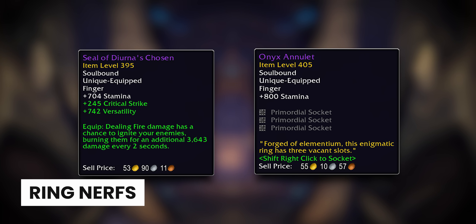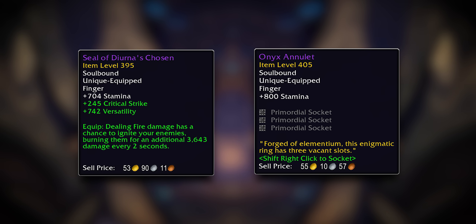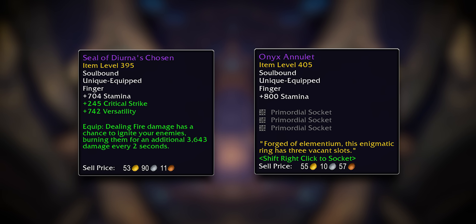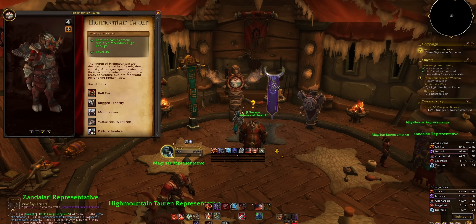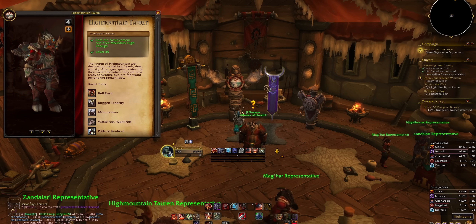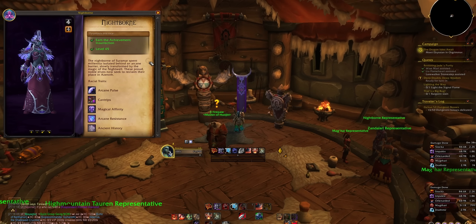PSA: The Onyx Annulet and the Seal of Diurna's Chosen have both been nerfed very heavily, so definitely make sure you get your character some Season 2 rings to replace those as soon as possible, because they're basically no longer relevant. Also, if you're in the mood to toy around on an alt, it's allied race time because the unlock requirements have been removed. All you need is one level 40 character on your account and you can just go do the scenarios to unlock them — no grinding reps or any of those things.